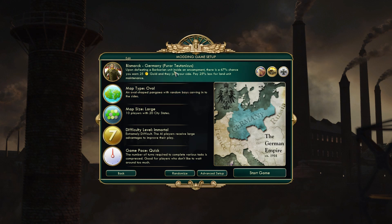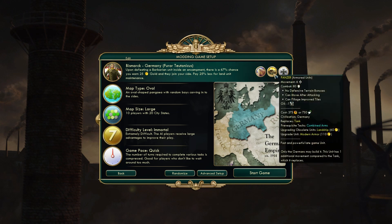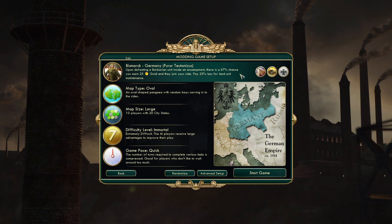Germany's unique ability is that upon defeating a Barbarian unit inside an encampment, there's a 67% chance you earn 25 gold, and they may join your side. You also pay 25% less for land unit maintenance, which is great because we're going to be building a lot of Panzers — provided I can get the oil.